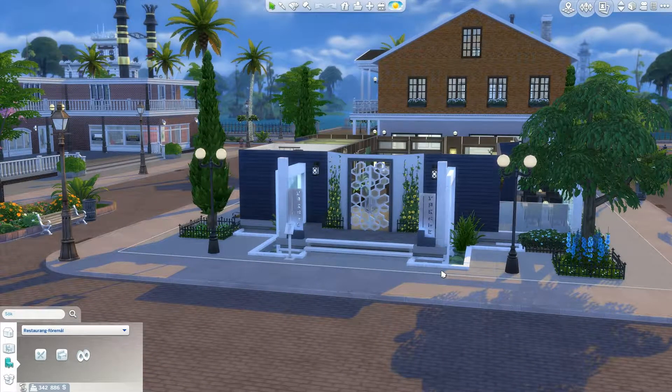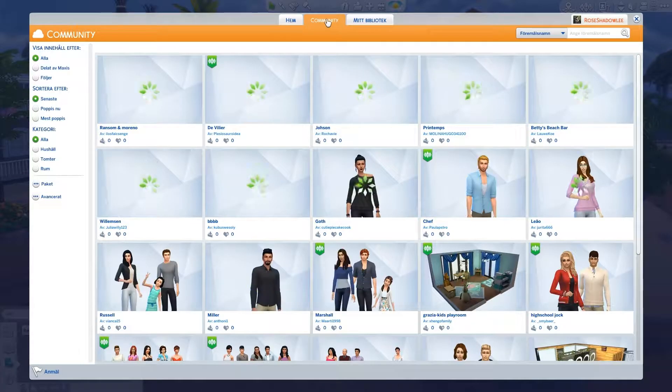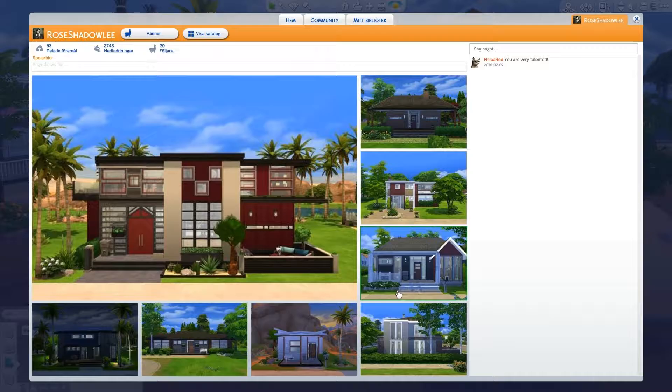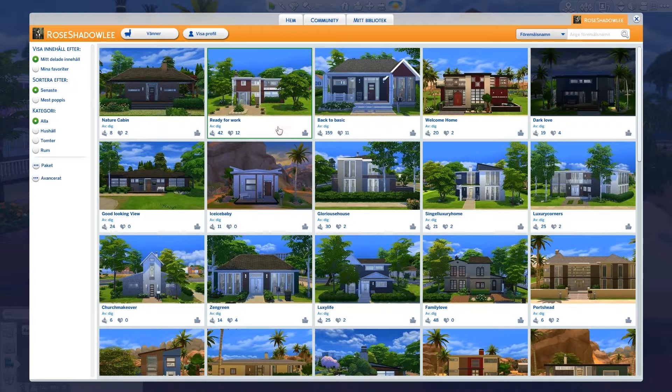There are some pre-built restaurants you can place in the world if you're not someone who likes to build. There are probably tons of people who have already built restaurants that you can download from the gallery. If you don't know where the gallery is, you go up here, open the two pictures icon, and you'll see a community section and your own library where you can also upload your own creations.